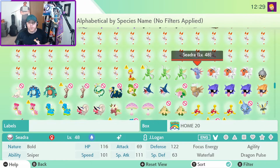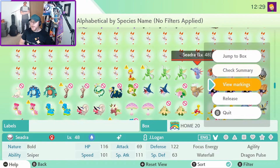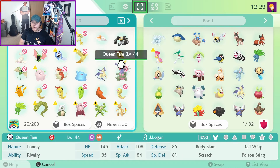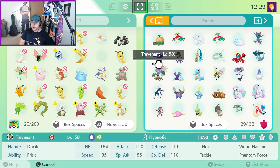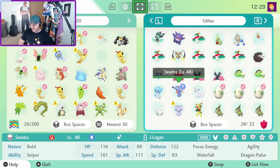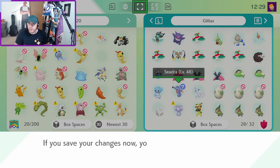I want to use my shiny Kingdra in ranked battles. This is going to take effect for next season — Season 5 — beginning of July, so we'll still have to hold off until then. What I'm going to do is take this Seadra, jump to the box it's in, pick it up, and move it over to my copy of Pokemon Shield. We'll put it in the Gmax box even though it doesn't really belong there — all my boxes are messed up anyway. Now that it's in Pokemon Shield, we'll quit and save the changes.